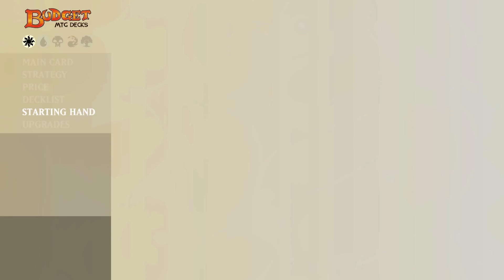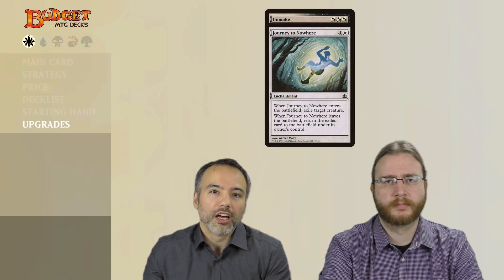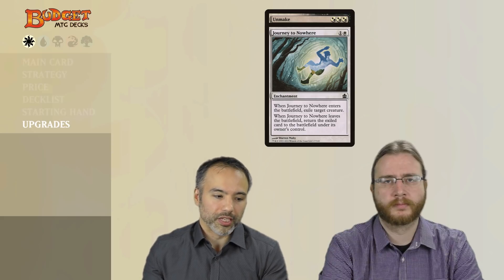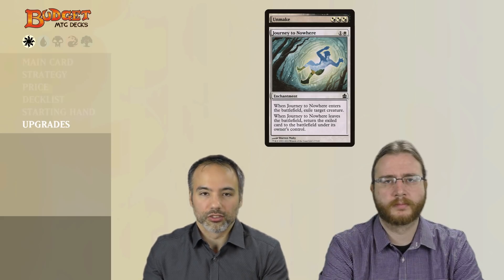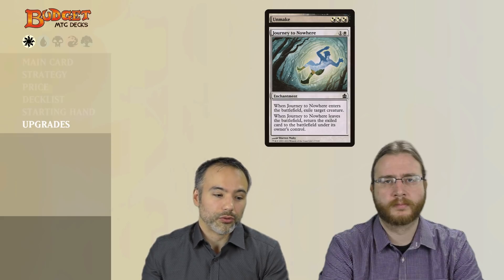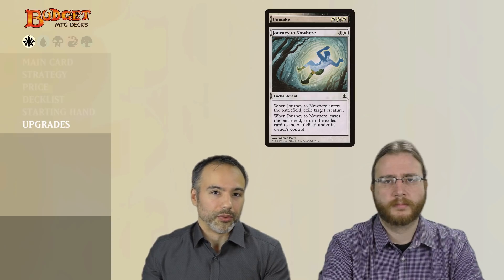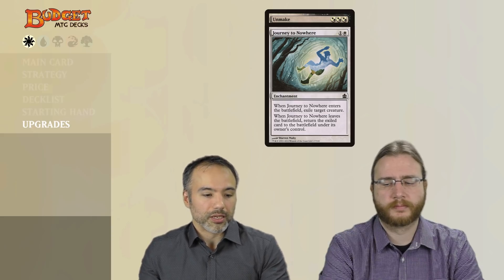Now let's have a look at some non-budget upgrades. For this deck we only have one suggestion: take out Unmake and replace it with Journey to Nowhere. It is one mana cheaper, so you can play it a little bit faster. However, the downside is that Journey to Nowhere is not instant speed as it is an enchantment, so you may want to think about whether that's worth it in your own meta before making that change.